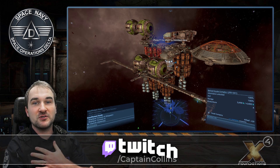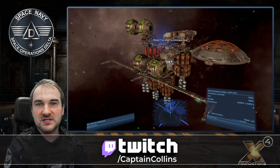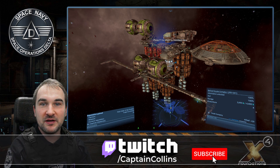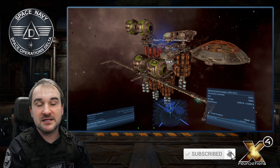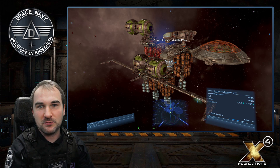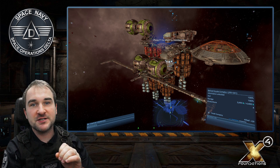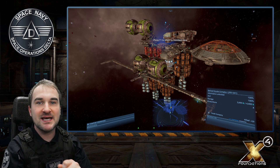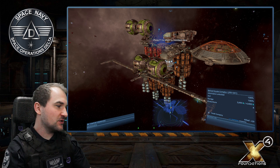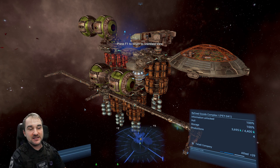Very short introduction — I'm Captain Collins. I'm streaming on twitch.tv/captaincollins from Monday to Thursday at 7pm Central European Time. We have a very cool Discord where you can find a lot of construction plans and a lot of information about X4. The link is in the description down below. So how do you save a billion credits? Well, this is by not buying blueprints but hacking them off of stations. I will show you this in-game, so let's jump into the game.